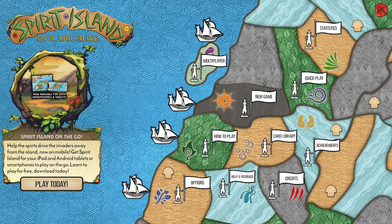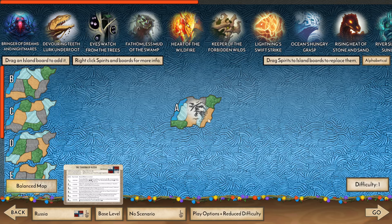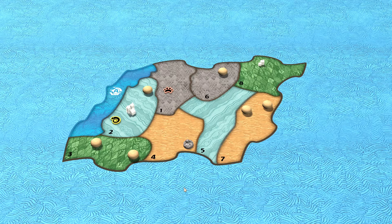Welcome back to another Spirit Island video. In this video, we will be playing some more Russia 6. This time, let's play some Stone. Now it's Many Mountains that they randomized, but we are going to be playing Stone here. We have Board A randomized, and let's go.